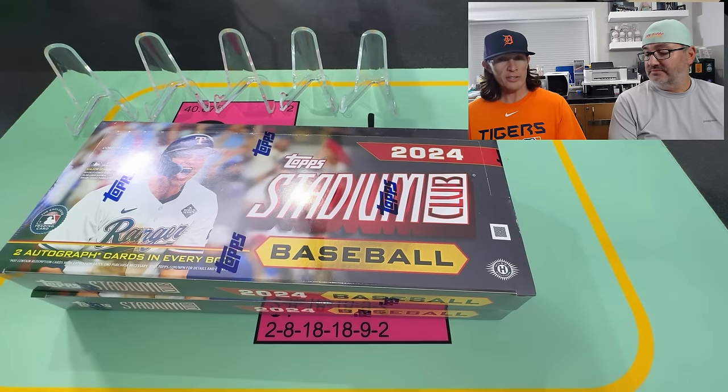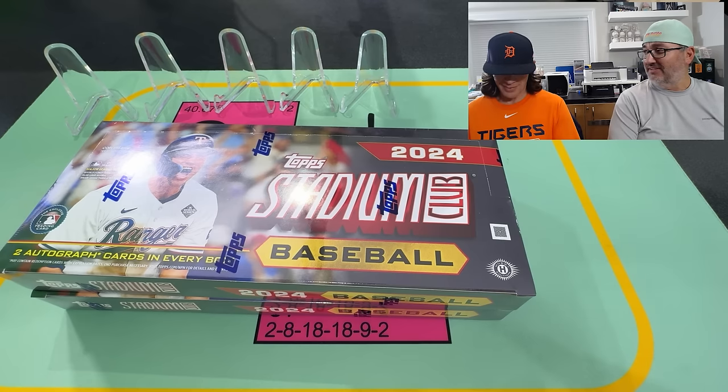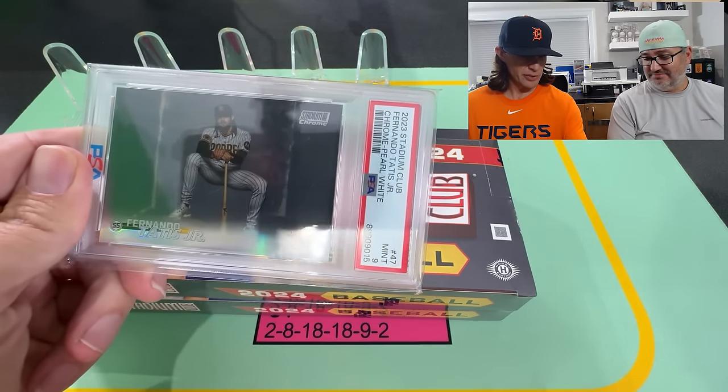There are chrome cards of every card made in the set — so 300 cards. We don't know what the parallels are yet. They were a little funky last year — they had a purple, a different purple one. They had this ivory one. This pearl white on the Tatis was one of the actually sweeter-looking cards.